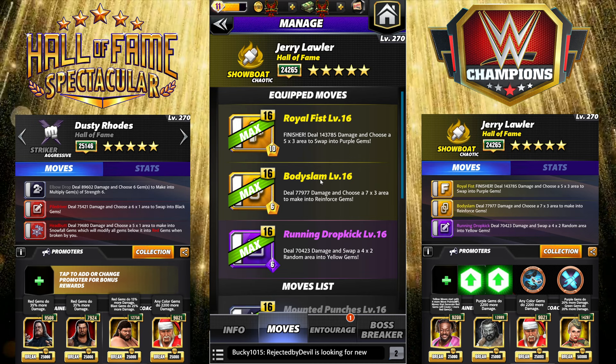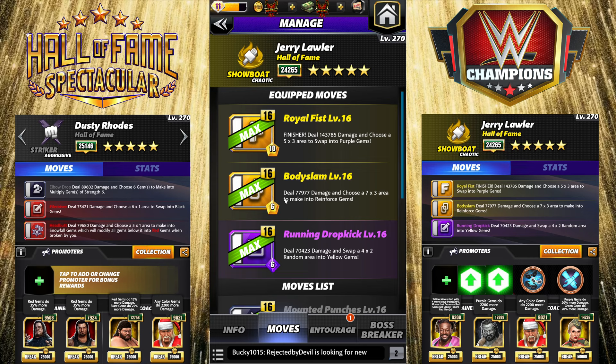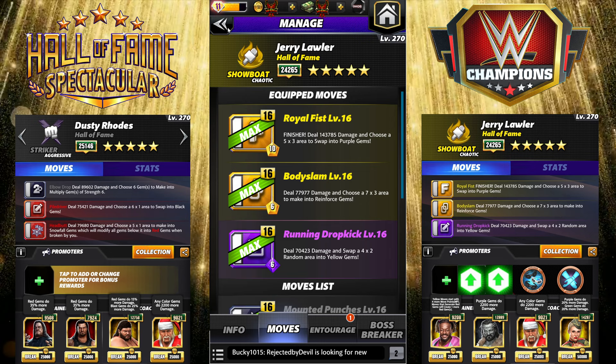The moves we're running are the Royal Fist Finisher — deal 143k damage and choose a 5x3 area to swap into purples, 10 MP. Body Slam — deal 77k damage and choose a 7x3 area to make into reinforced, 6 MP. And then just in case we need to recycle, we've got the purple here.